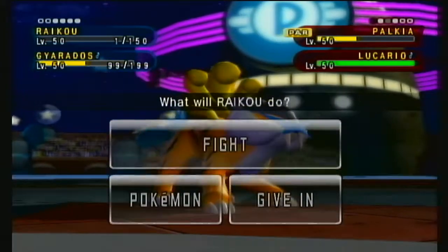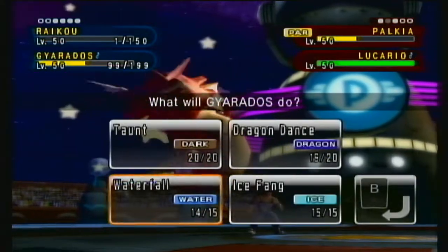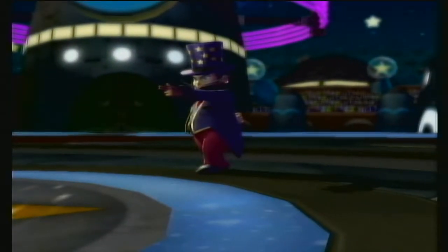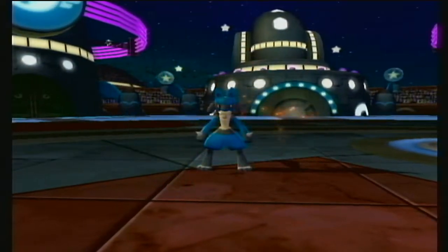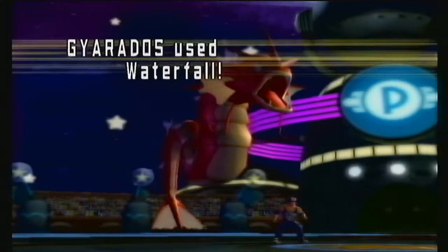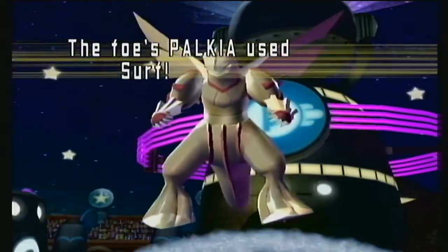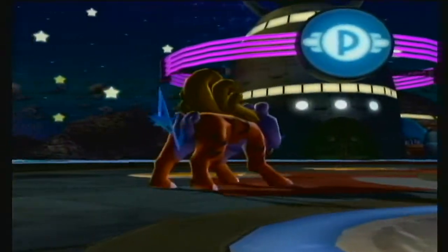Lucario comes in. Really hoping it doesn't have Extreme Speed. It does have Extreme Speed. Going for Protect — okay, let's go for another Surf. Come on Raikou — no! Raikou faints. That's fine I guess. Raikou, you could have lived — could have used you for that Aura Sphere on Lucario.